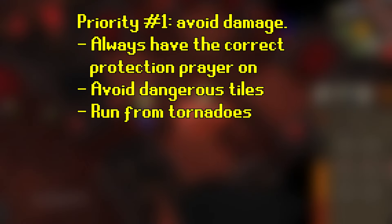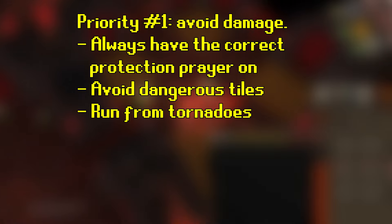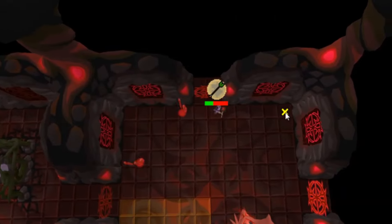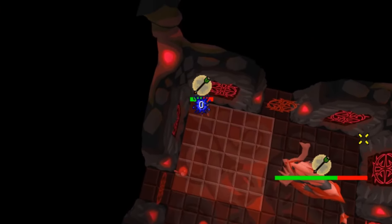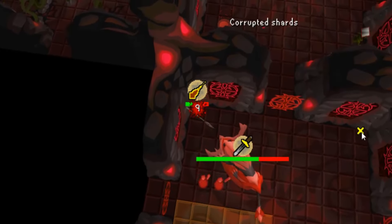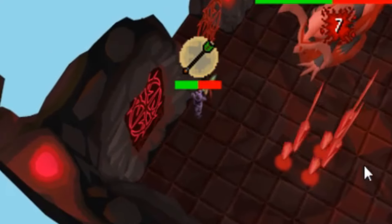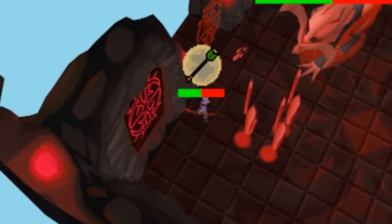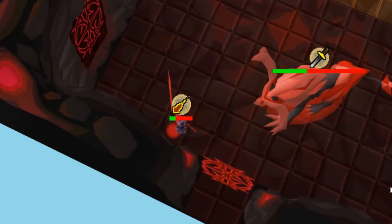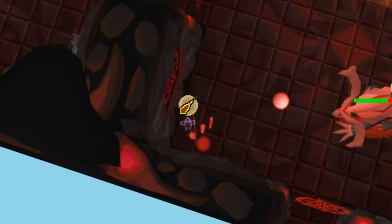During the fight, you of course want to prioritize avoiding damage. That means your priority is always to ensure that you have the correct protection prayer up, that you're standing on a safe tile, and that you're running from tornadoes. You also never want to walk under him since he will hit you with a melee attack that can do some heavy damage. This is why we wanted to move him away from the wall, since we want to have that empty space behind him to run through during tornadoes. Keep in mind that you can run through tornadoes if they're 1 or 2 tiles away from you without taking any damage.